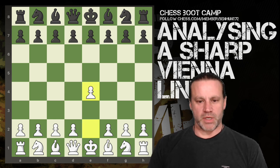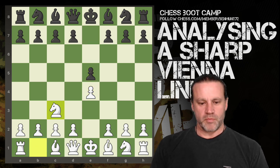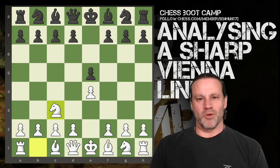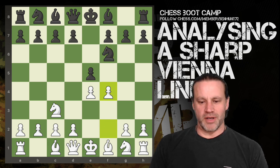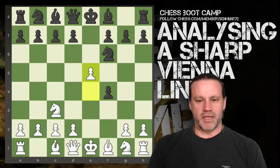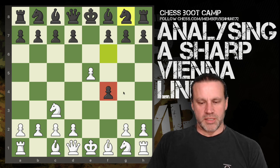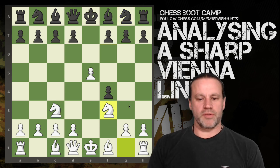I've got the white pieces and we have e4 e5 and we play c3. My opponent said in the chat he's also a Vienna player, so he plays knight to f6 inviting the Vienna gambit f4, and he accepts the gambit. Obviously I play e5 and his knight retreats. At this point he's a pawn up but this pawn is hanging out to dry, I have a piece in the board and it's my turn, so I do have this advantage in development.